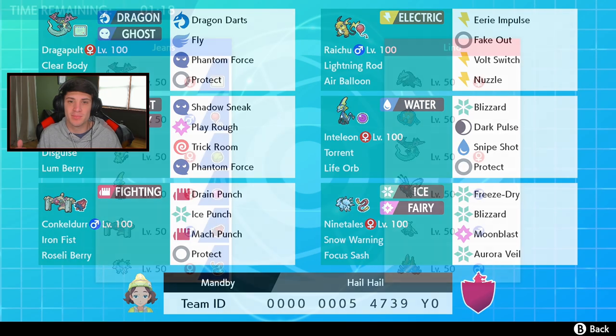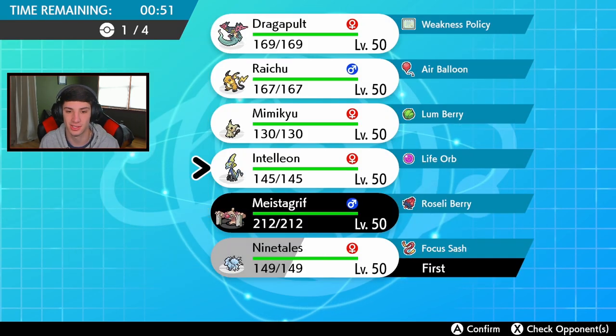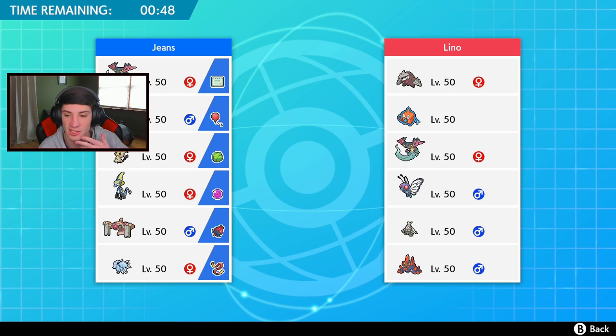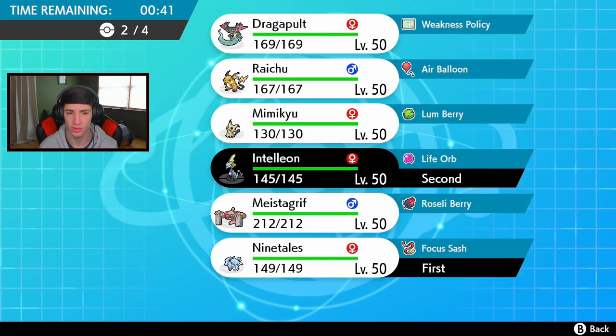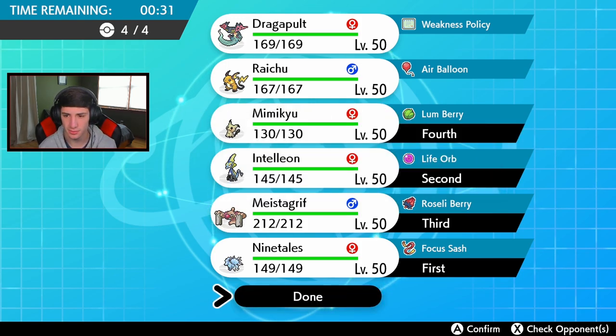Battle number one - this guy has a Butterfree trick room team with Dustclops and Gigalith. He can go the speedy side with Dragapult and Rillaboom, or the trick room side with Butterfree, Dustclops, and Gigalith. I'm going to lead Alolan Ninetales and Inteleon since he has no way of really changing the weather, so we can control it. No electric threats so Raichu can hold back, and I'll bring Conkeldurr and Mimikyu as back-end options.